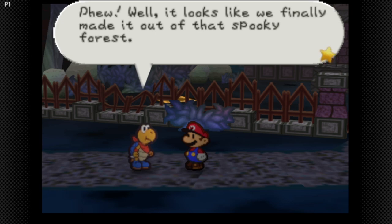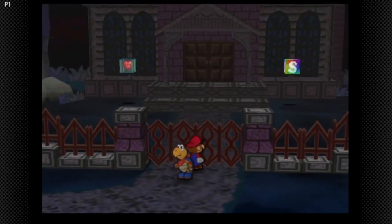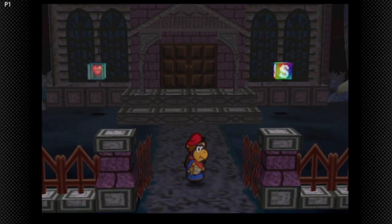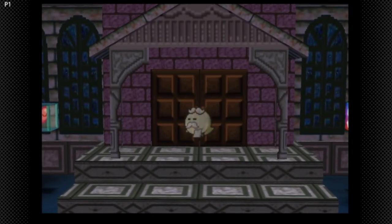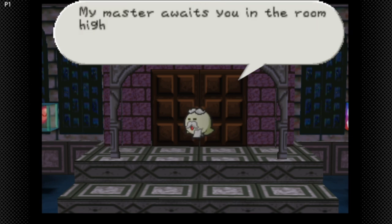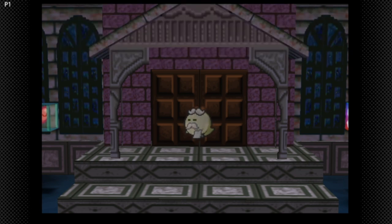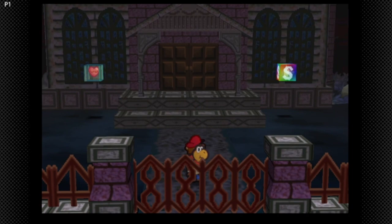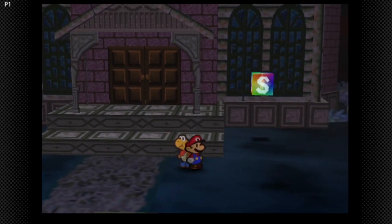Phew! Well, it looks like we finally made it out of this spooky forest. Hey Mario, what do you bet that's the mansion the old Boo was talking about? Welcome, sirs and madam. I am pleased that you made it through Forever Forest. My master awaited you in the room highest in this lovely mansion. Please go to the third floor — there you will hear all the news of the star spirits. I'll see you there. I will cut it for the next part. So next time on Paper Mario, we are going to explore this mansion. See you guys then.